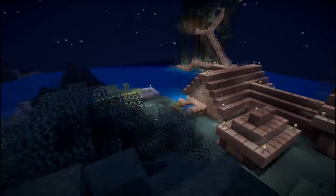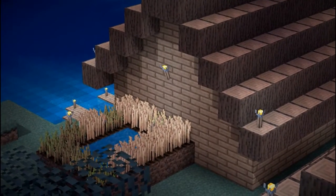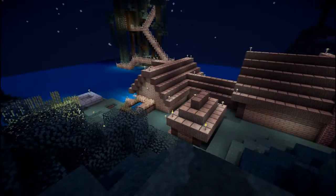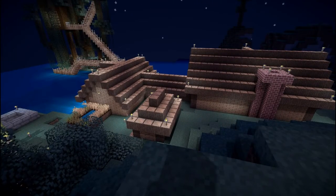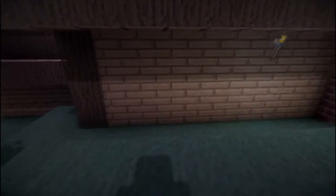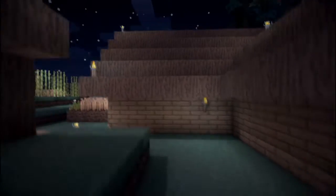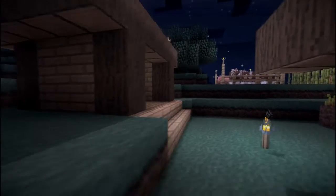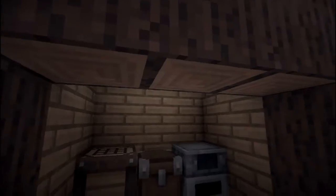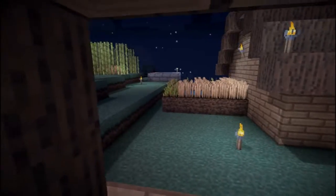Look how nice everything looks — the trees even wobble with wind, it's crazy. Even wheat wobbles slightly. You can see by the building the shadows are kind of moving and flickering. And of course you can see my shadow here, which also appears on the wall.